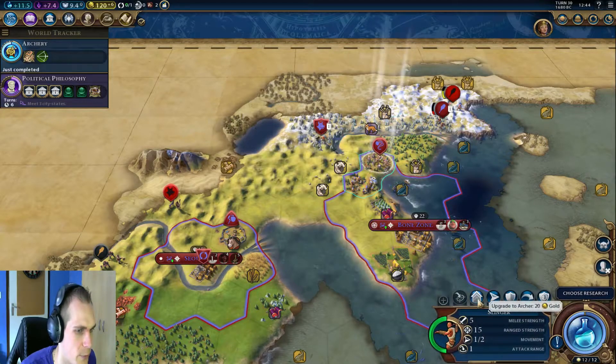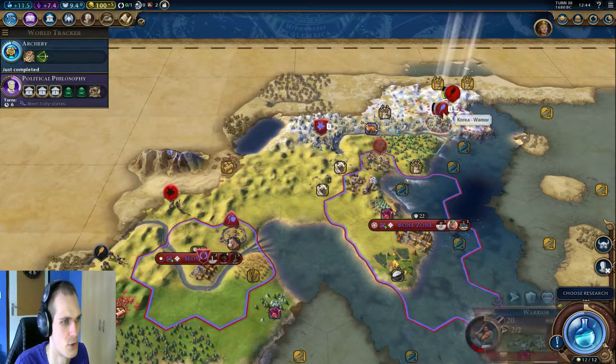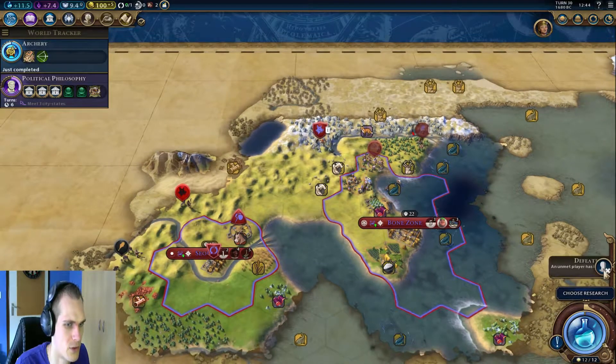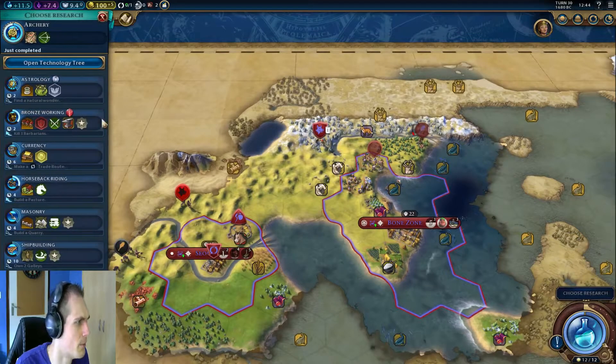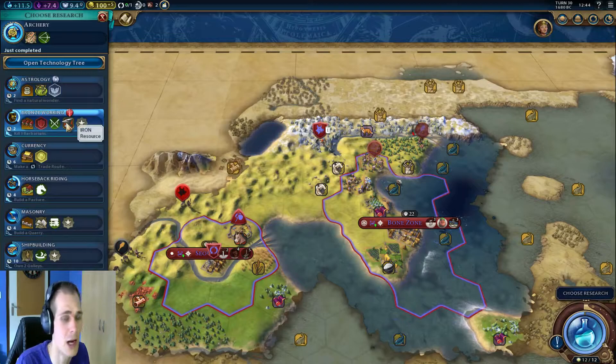Let's check it out - do we have enough money? Yeah, we do have enough money to upgrade this guy, which means we might keep him around here to just shoot this guy. You can move over and hopefully lose that barbarian. We should definitely go for Bronze Working to see if we have any iron in the vicinity - that would be amazing.